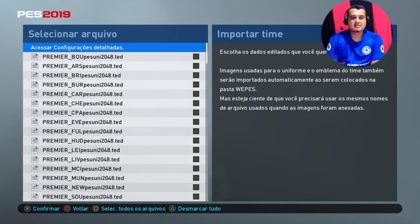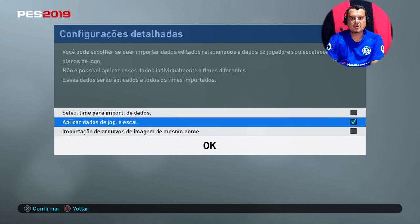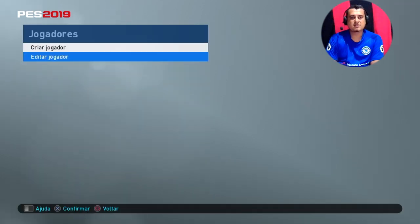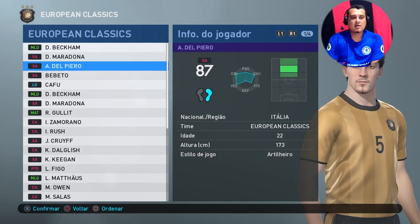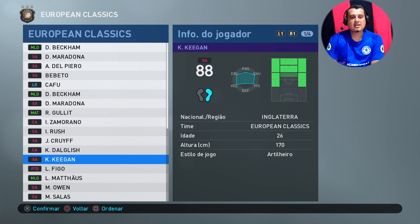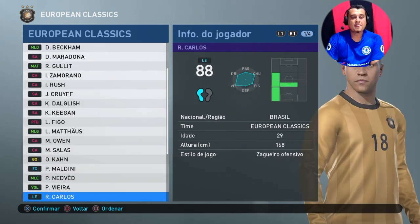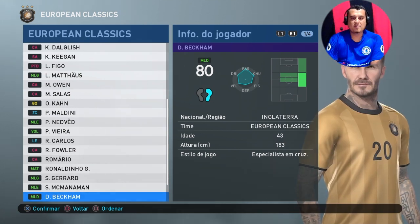Vamos instalar primeiramente os Legends galera. Está lá no finalzinho, tem aí todos os times, clubes e seleções. Então selecionou, vamos aqui acessar as configurações. Essas duas estão marcadas, mas você vai desmarcar a última e deixar a primeira e a do meio. Dá ok que ele vai mostrar onde eu quero instalar. Vou instalar aqui nesse Europa Classics - lembrando que não tem uniforme do My Club, mas depois você pode baixar ou personalizar um. Está aí David Beckham novinho, Maradona novinho, Del Piero, Bebeto, Cafu, Beckham, Maradona, Guti, Zamorana, Cruyff, Figo, Michael Owen, Salas, Oliver Kahn, Maldini, Nedved, Vieira, Roberto Carlos.